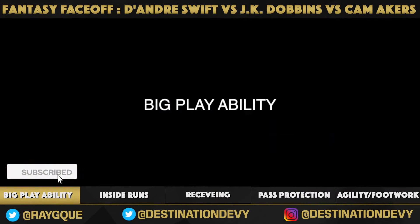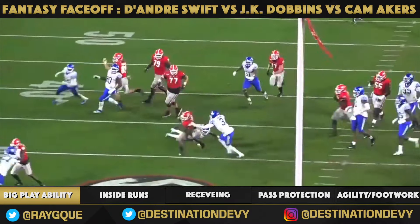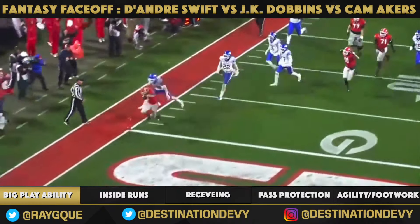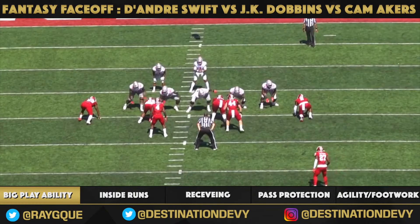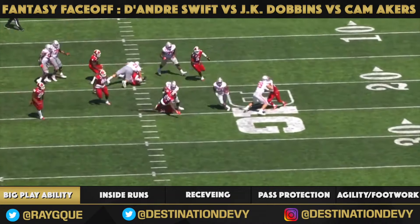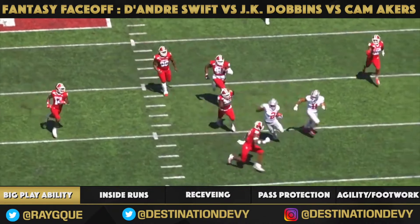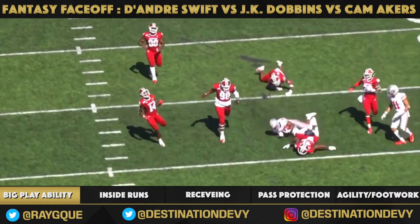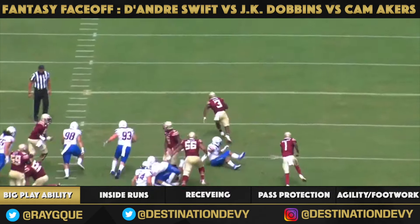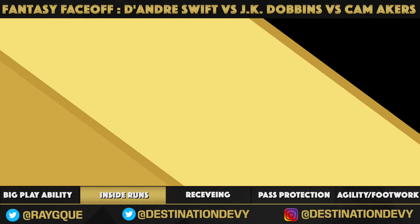Big playability — all three of these guys possess it. DeAndre Swift right here, when he's feeling it in a rhythm, he's ripping off runs like that. J.K. Dobbins, long run here versus Indiana during the 2019 season — look at how hard he is turning those legs, ripping off long runs. And then Cam Akers versus Boise State, first game of the season in 2019, up the pipe to the end zone — 4-4 speed.